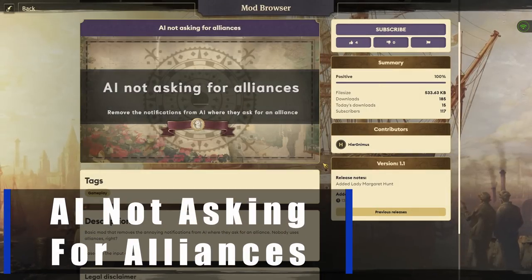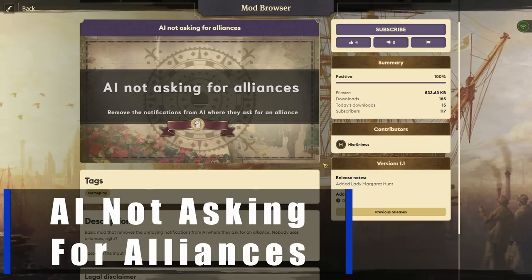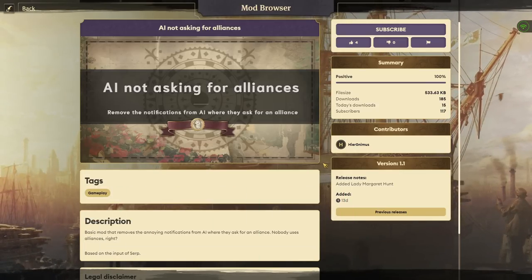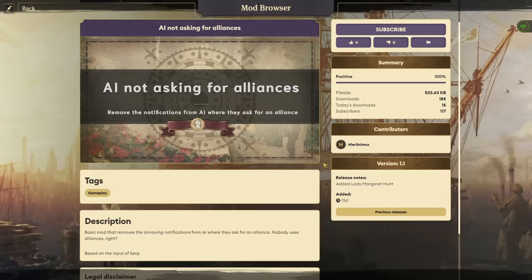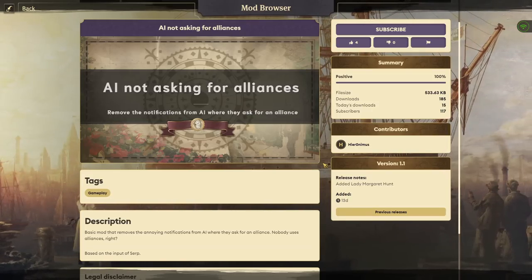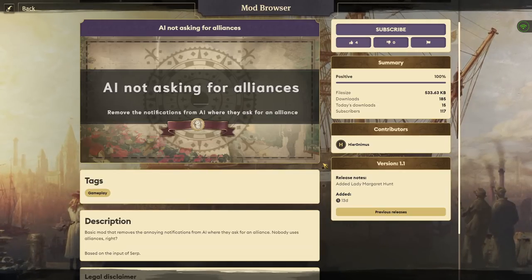We're going to start really simple with a mod that honestly probably needs so many more downloads. This one is by Hieronymus and it is simply AI not asking for alliances. As we all know, alliances are basically useless in Anno 1800.